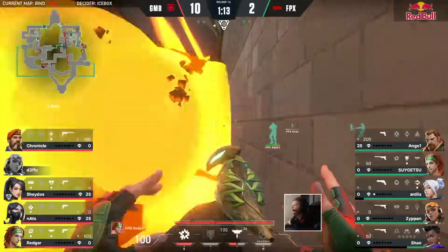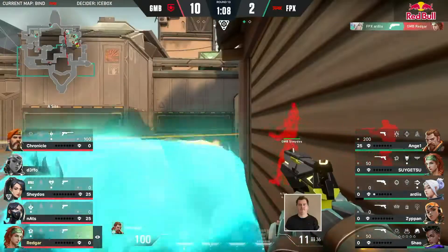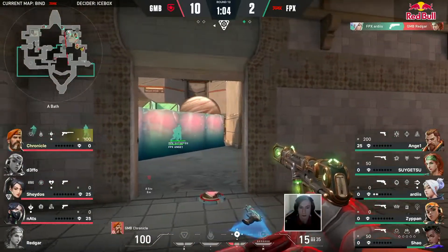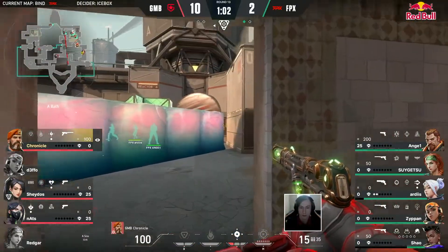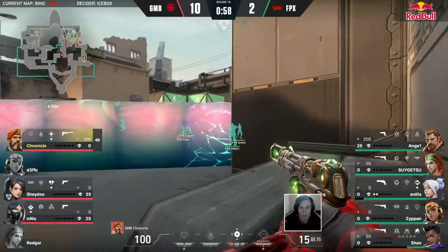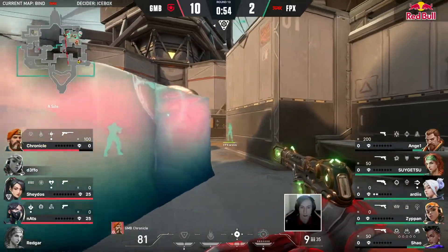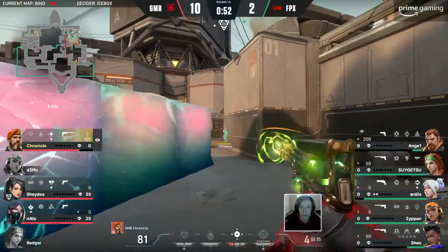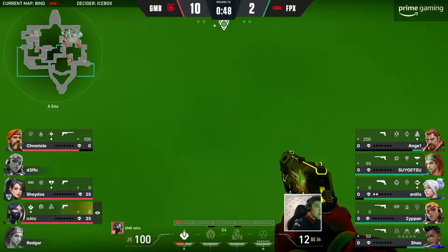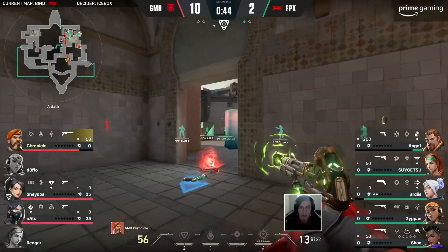But that close corner does have a problem with being Angel. Ardis again going to find Redgar even just three standing. Bit of a gap on this wall — Angel trying to increase that a little bit, almost punished for it though. Ardis will be spotted on the cross. Look at that Sheriff — potential to do some damage for Nats. Meanwhile a misdirection going to allow him to find a little bit of space on shore.